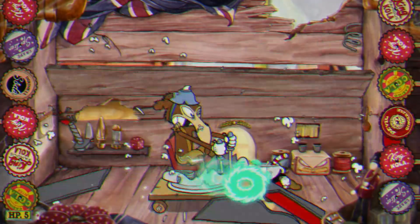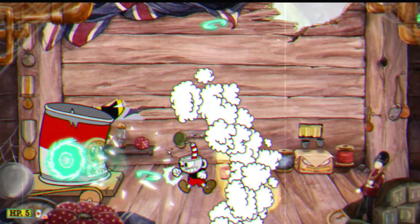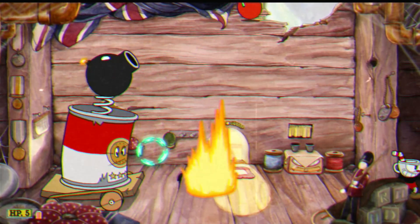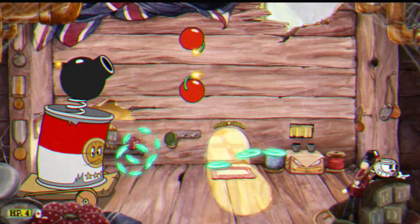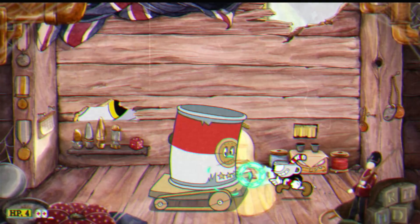Here's what that other attack looks like. You want to dodge the explosives. Make sure you avoid the fire that comes out at the end. The best bet is just jump, and if you have to, immediately dash to give yourself a bit more height with that attack.